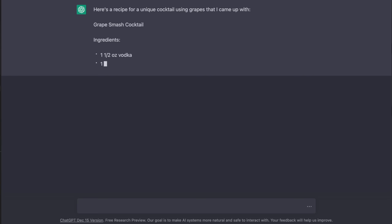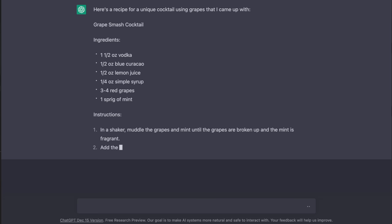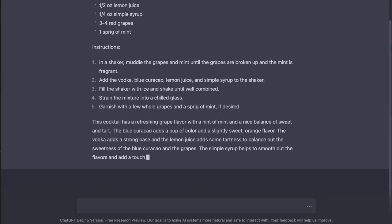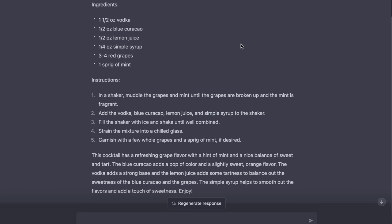Here's a recipe for a unique cocktail using grapes — the Grape Smash Cocktail: vodka, blue curaçao, lemon juice, simple syrup, red grapes, and a sprig of mint. Muddle the mint and grapes together, add everything else, shake with ice, and strain into a chilled glass. Garnish with some grapes and a mint sprig. They describe it as having a refreshing grape flavor with a hint of mint and a nice balance of sweet and tart. The blue curaçao adds a pop of color and a slightly sweet orange flavor; lemon juice adds some tartness.